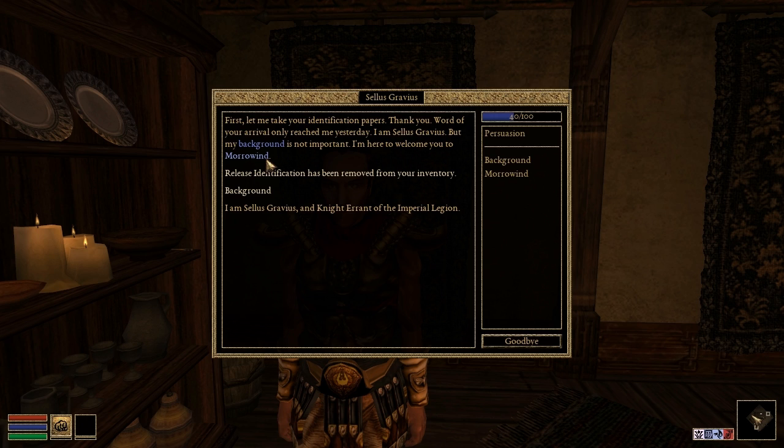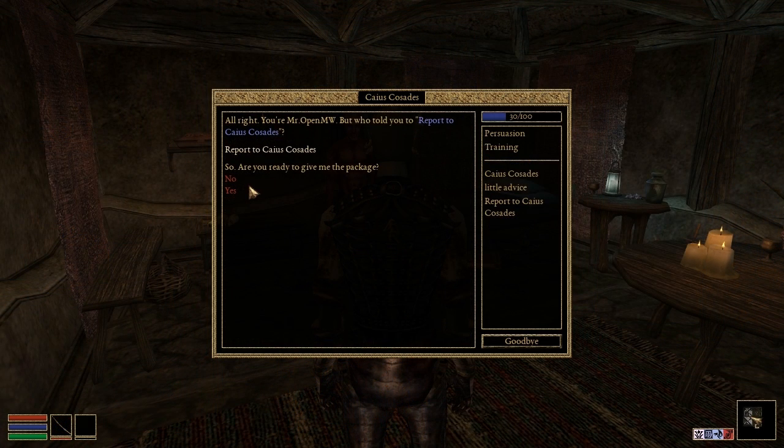When in dialogue with an NPC, the topic links and reply choices are now highlighted upon mouseover.